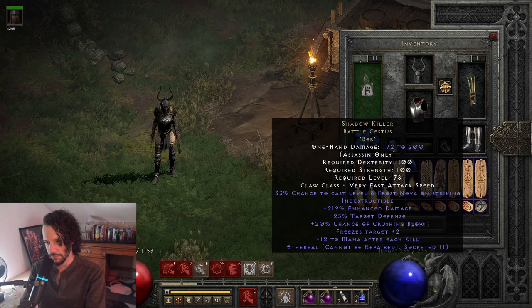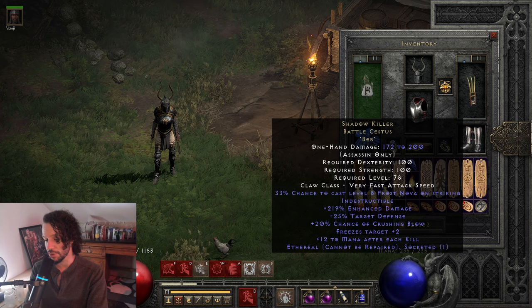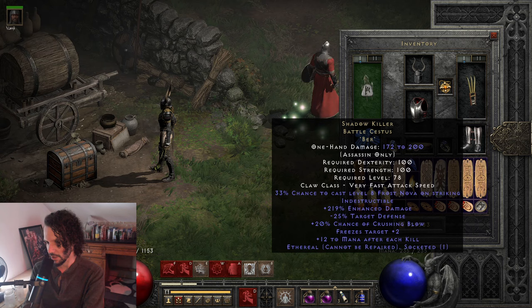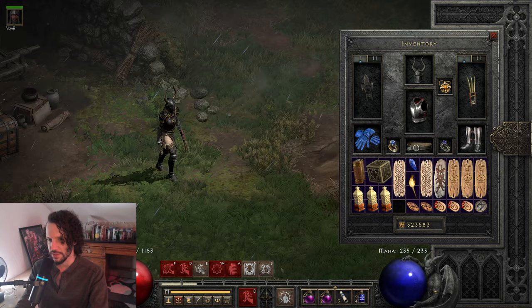Claws — this one is the Shadow Killer. Early on in the ladder I traded a Perfect Amethyst for this; it's 1% off perfect. Nobody wants Assassin Unique Claws. I put a Burr Rune in it for Crushing Blow. This item is Ethereal so it's got more damage, Minus 25% target defense, Freezes target, 12 mana after each kill, and the Frost Nova on Striking goes off all the time. The freeze and slow from Frost Nova are great crowd control — anybody not immune to cold just can't move when I attack them.